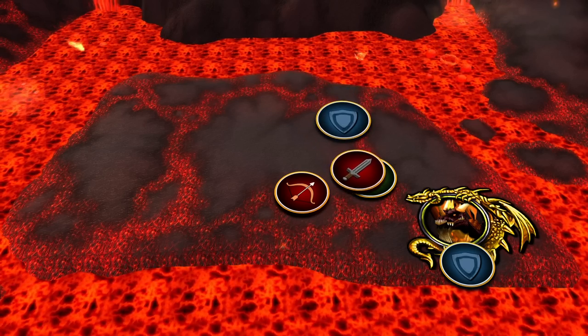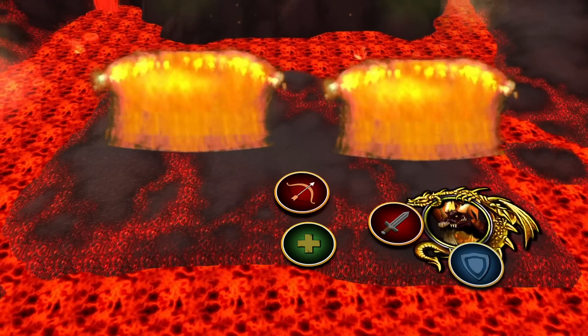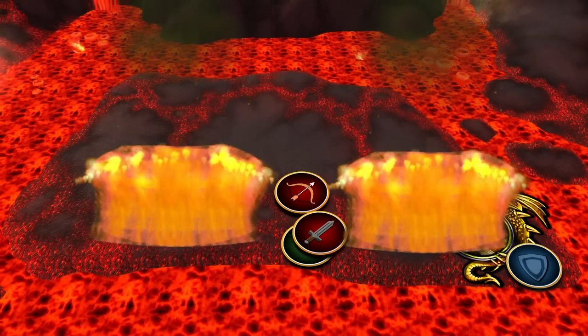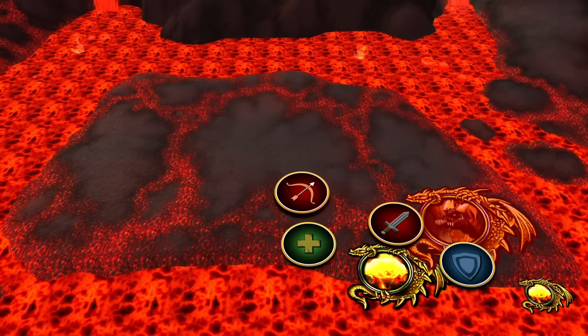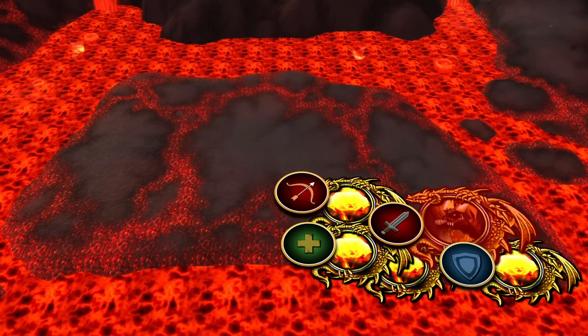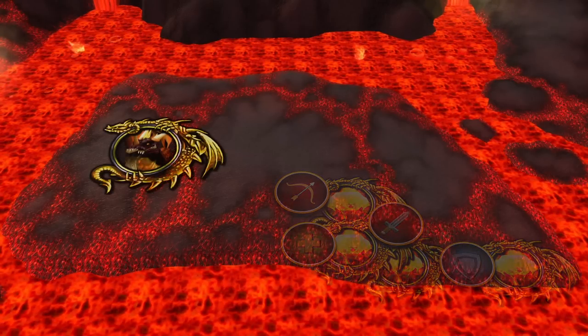Once Vesperon is dead, the only thing left is to kill Sartharion. Continue to dodge the firewalls and kill all the Lava Blazes that spawn. At 10%, Sarth will soft enrage and summon 10 Lava Blazes. Just keep pumping the boss and AoE the Lava Blazes down. Rinse and repeat until the boss is dead.